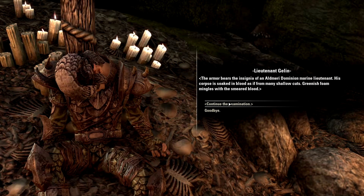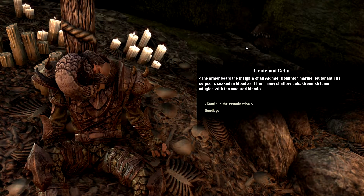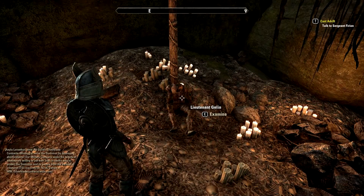Let's examine the corpse. The armor bears the insignia of an old Aldmeri Dominion marine lieutenant. His corpse is soaked in blood as if from many shallow cuts. Greenish foam mingles with the smeared blood. The cuts on the lieutenant's body form strange but repetitive patterns. His blood was smeared across the uncut portions of skin to create wave-like symbols. The exact cause of his death is unclear.